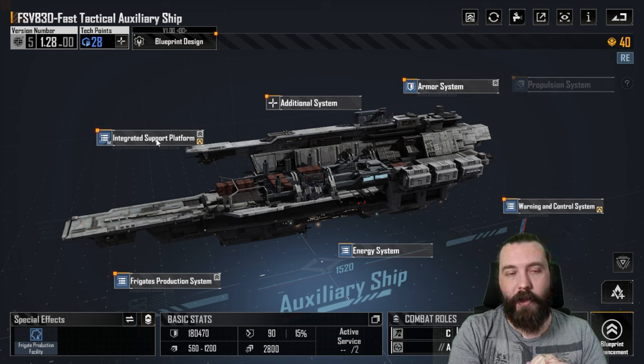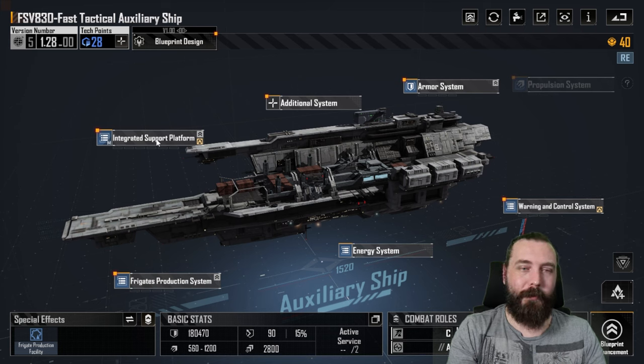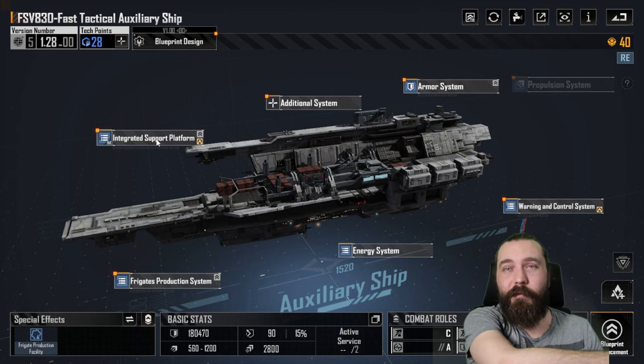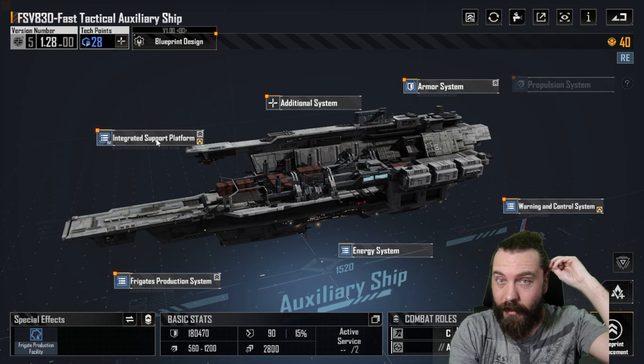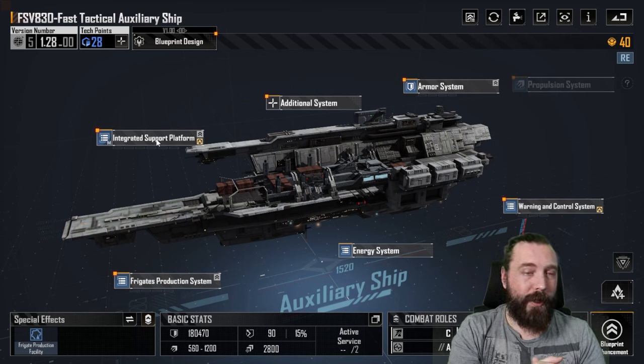Arguably, that setup may be completely redundant now with the changes to speed that recently happened. Mostly because you might actually be able to get back, fill out your corvettes back at base, and then fly back out at 1,200 cruise speed. If you don't even have a warp point — you might even have a warp point — which is even quicker.